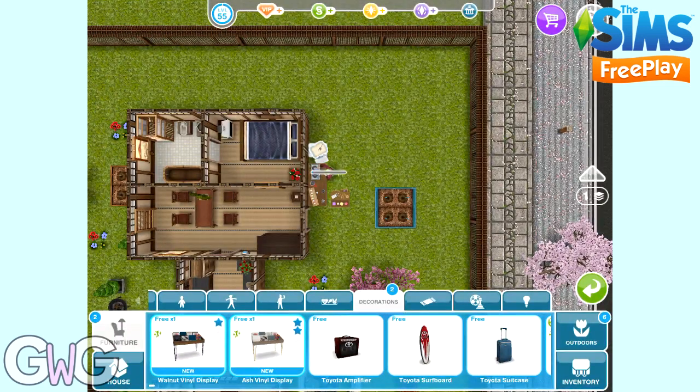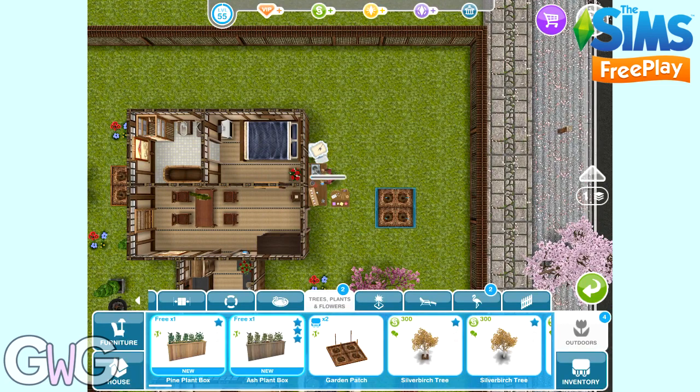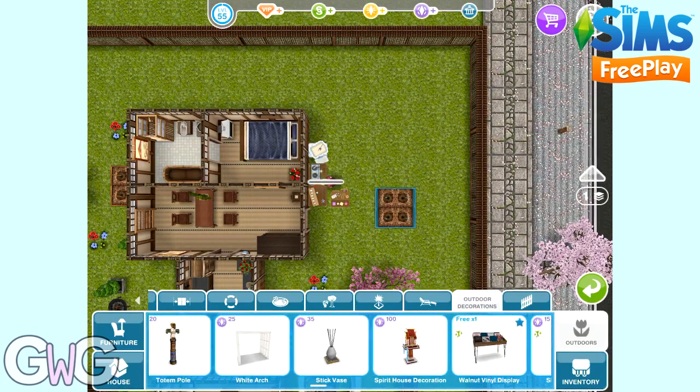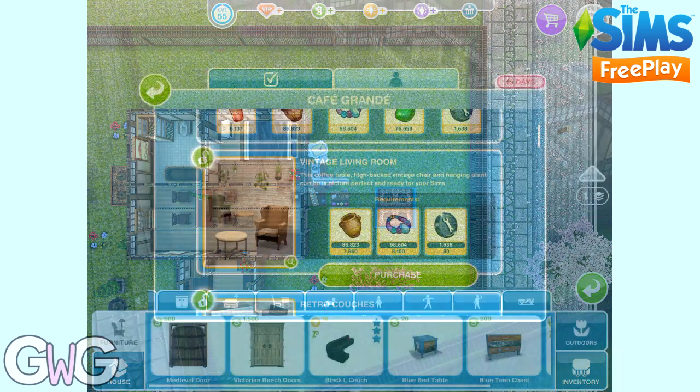You can only admire the vinyl displays though — you can't really do anything with them, which is a shame. In the outdoor decoration section you've got all four of the items. In the trees, plants and flowers section, that's where you can find the plant boxes. All four items are available in the outdoor decoration section — you can see the plant boxes and the vinyl display there.